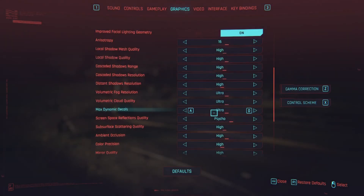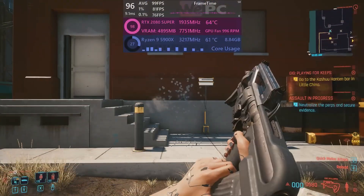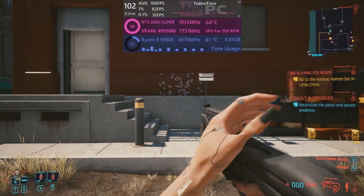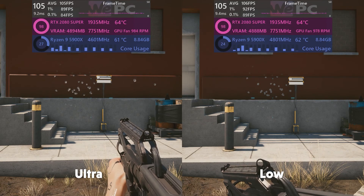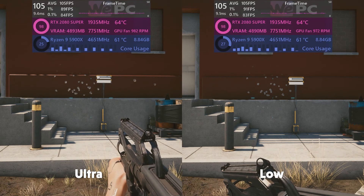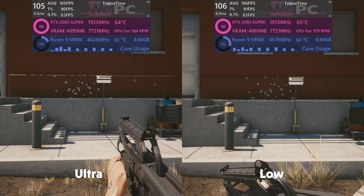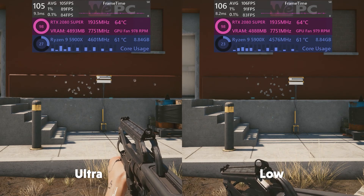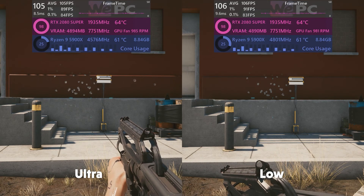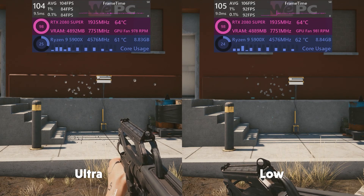Up next is dynamic decals. Dynamic decals are things like bullet holes, bloodstains, and tyre marks — anything that adds an extra texture onto a surface through interaction. After absolutely peppering a wall with bullet holes, I was surprised to see the setting only makes a 1 FPS difference. These settings affect the maximum amount of dynamic decals on screen at one time and how long they are rendered for, so just put it on ultra.